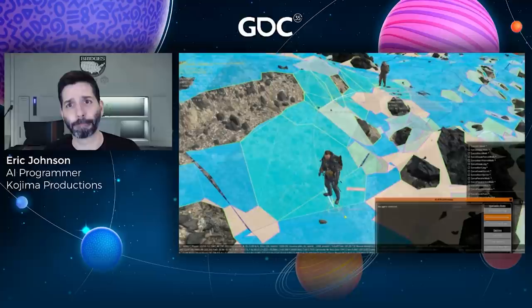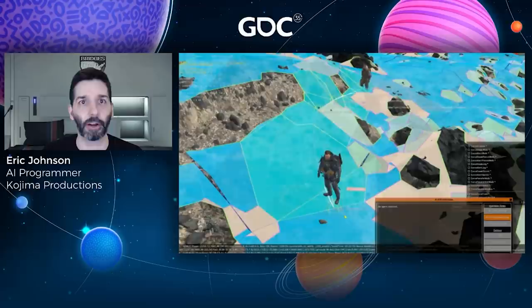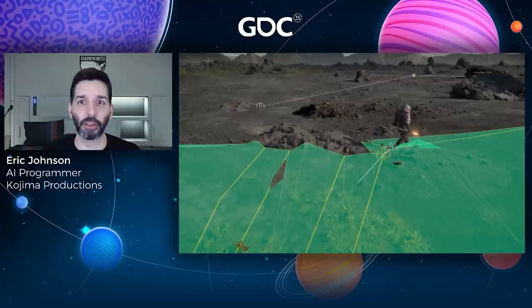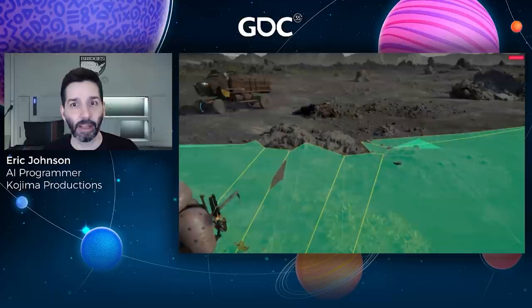Around this time we also started getting bug reports that NPCs were randomly making 360-degree turns while walking. Here you can see an NPC approaching the player, but when the agent gets close to a high cost area, it turns around momentarily before moving forward again. What was happening is that when an NPC stepped into a high cost nav mesh area, leaving the corridor would immediately trigger a repath — but the new path would almost always prefer to back out of the high cost area just entered instead of going through it, causing agents to turn around to get back to low cost terrain.